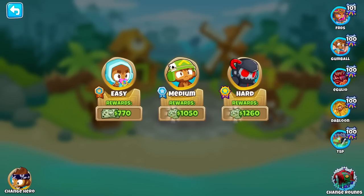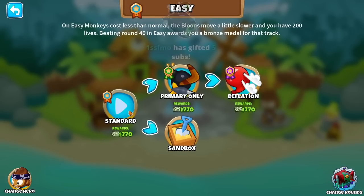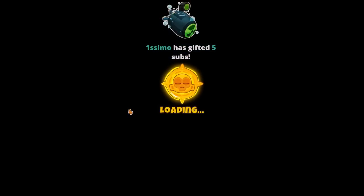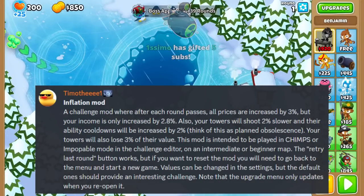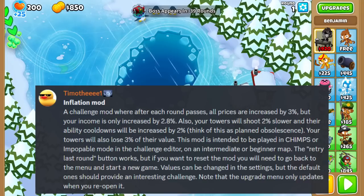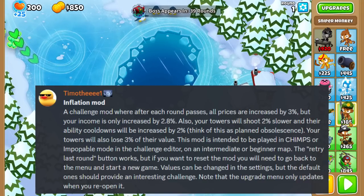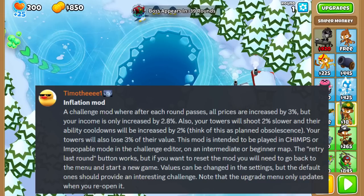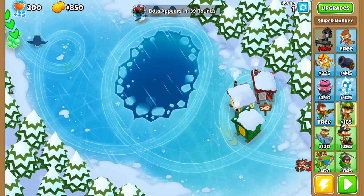Elite Lunaris X Inflation Mode. Just for a quick refresher of what Inflation Mode is: towers get 3% more expensive every round — think of it as inflation — but on top of that, the income things make is also 2.8 times. Towers also shoot 2% slower, and ability cooldowns are 2% longer to account for depreciation of your assets. And that's basically it. It's a tough game mode.